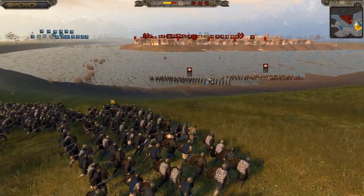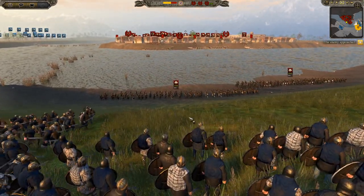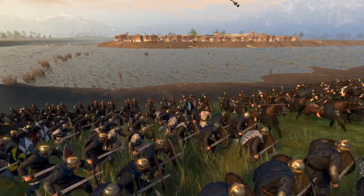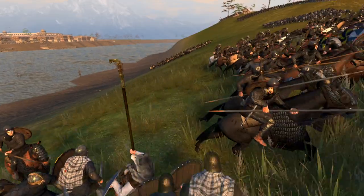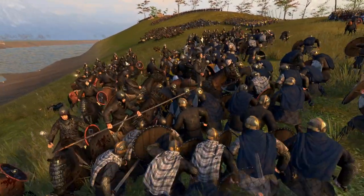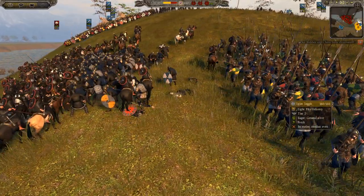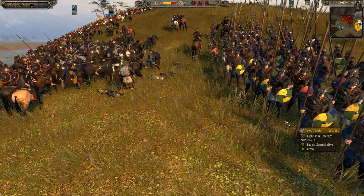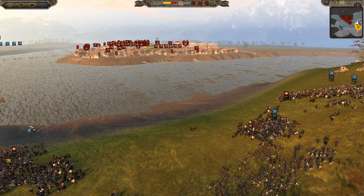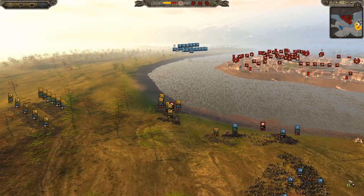We have a bit of a sally to start with. The cataphracts from the Byzantine Empire are charging out here, going for the Viking infantry. They're trying to block their charge coming up this hill, supported by pikes going in. In history this is a victory for the Vikings, but we're going to see whether history can be recreated today.